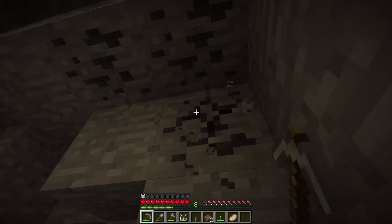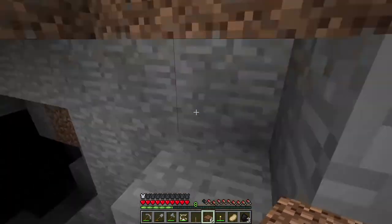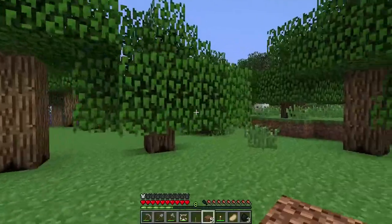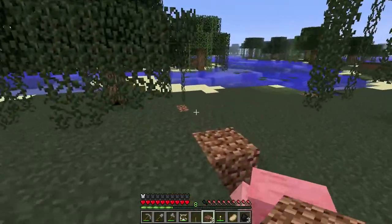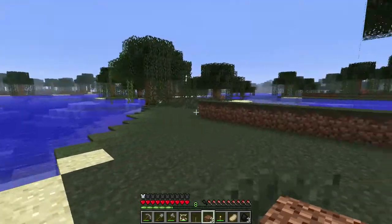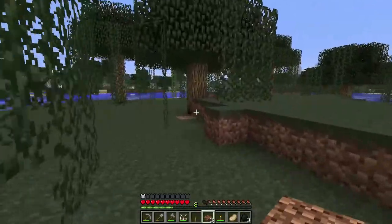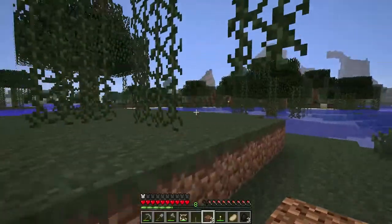I'm just gonna get the coal and leave. I want to head over to the other cave I found by the swamp and explore there. The recipe for an iron pickaxe is still the same — you still need three iron ingots. Except when I smelt an iron chunk, I only get a nugget. So I need to find 27 iron ore to get three ingots to make a pick. Making an iron pickaxe is my next goal.